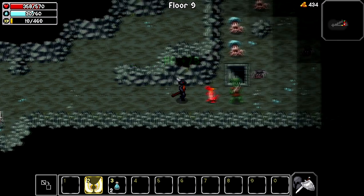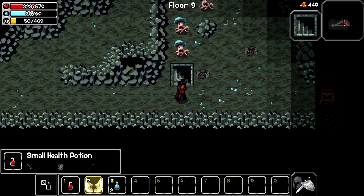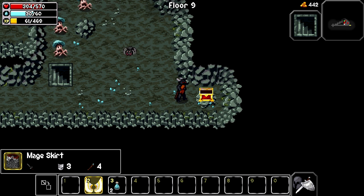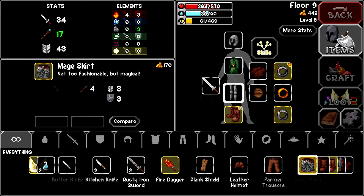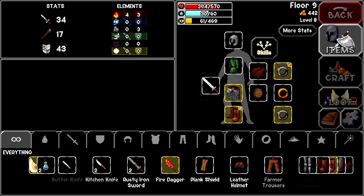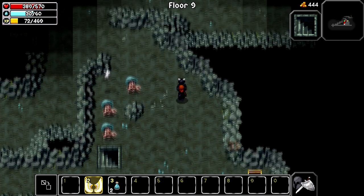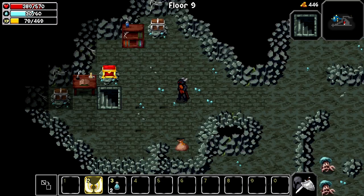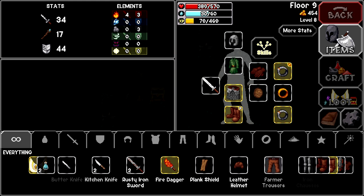Found a Mage Skirt - what does that do? Too fashionable but magical. Put that on because it's one of those that we actually keep. Get that gem - defense. Another cave, eight gold. A wooden quartz ring - cool. Now we got three rings that we keep.